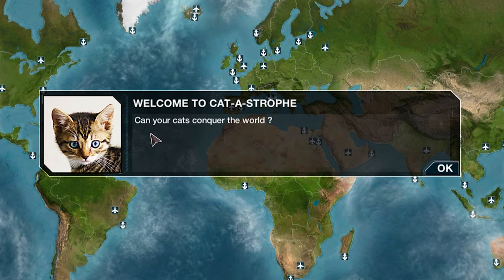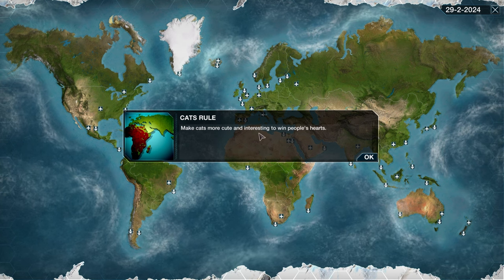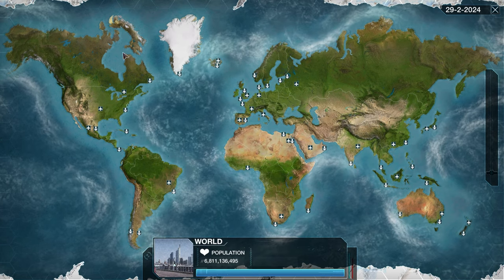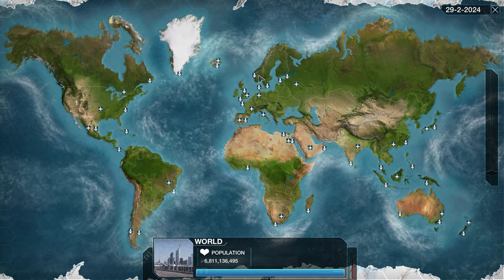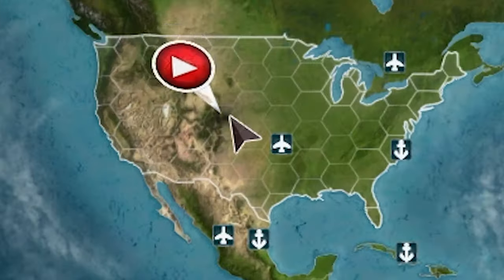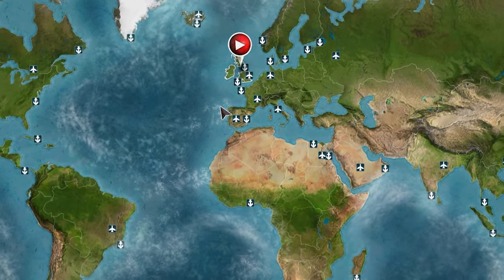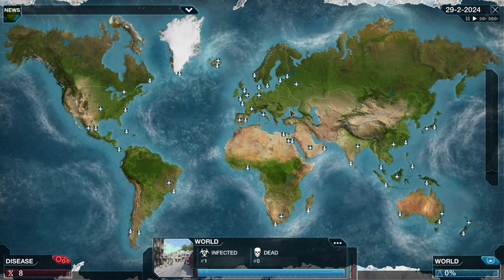Welcome to Catastrophe. Can your cats conquer the world? Well, I sure hope so — just look at that face, so cute. Cats rule. Make cats more cute and interesting to win people's hearts. So the first thing that any good plague needs to do is pick a country to start in. I'm thinking we'll go for a place known for its love of felines — Turkey. It's pretty central, so tactically it's a nice place to start our invasion.